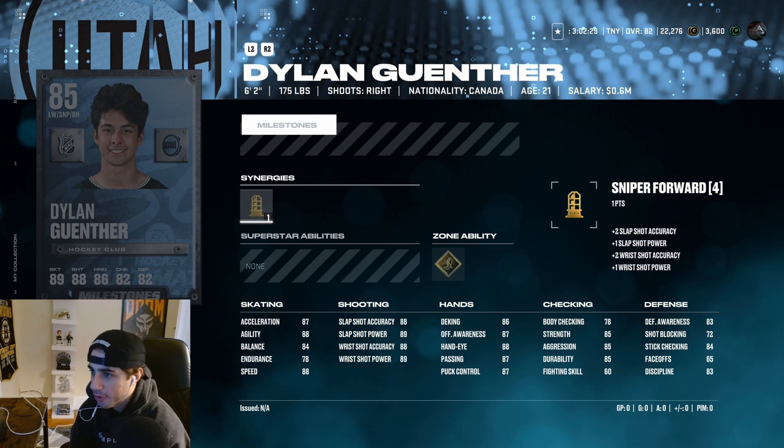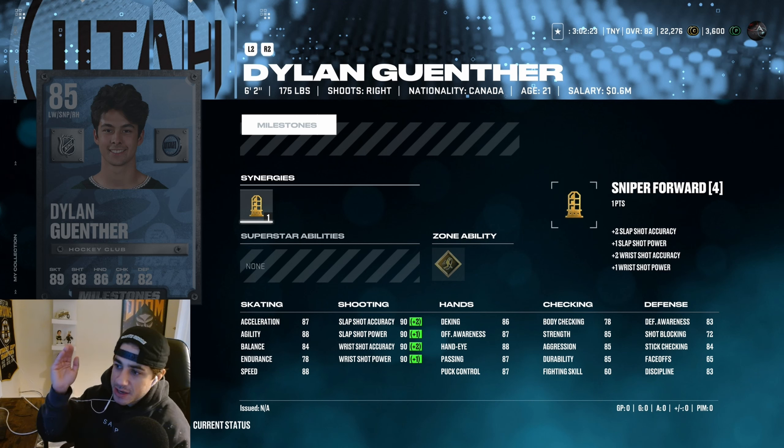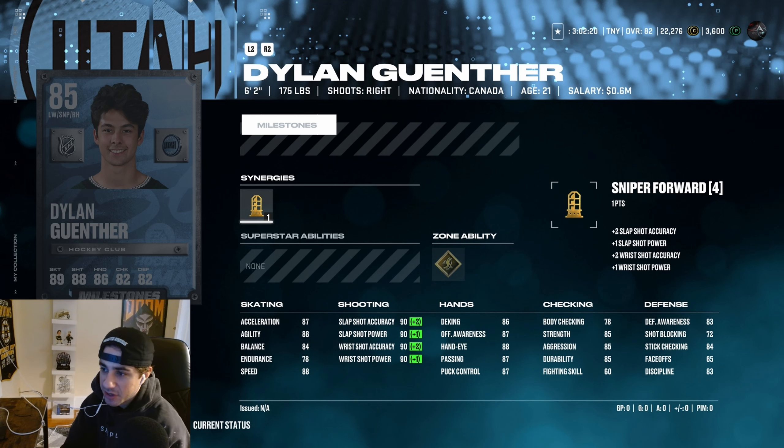Real quick, I want to take a look at this Dylan Gunther card. He has gold 1T, 6'2" pretty good size. Sniper forward synergy gives his shot 90s across the board, 88 speed, 87 Excel, 88 agility. It's not the best card — it's a great 85 — but I don't think it's going to be worth it. There are much better options at 85 overall like discounted MSPs or McDavid. This card's going to be very expensive. If you're a Dylan Gunther fan or a Utah hockey fan, get this card — it's probably a must-get, especially after that first game and the OT winner in Utah's second game. But it's not anything spectacular.